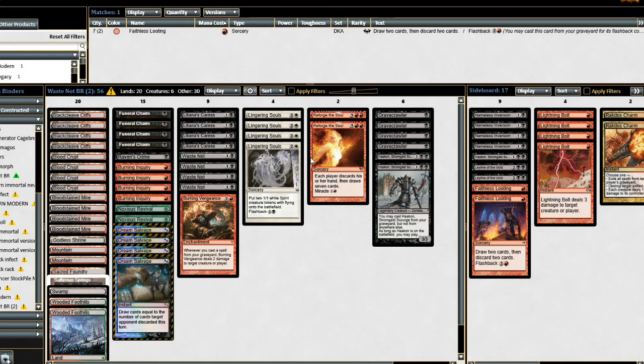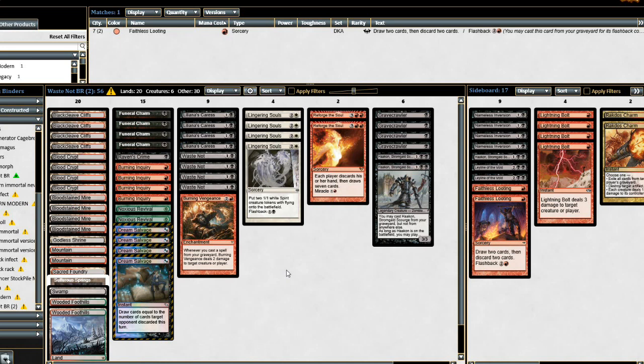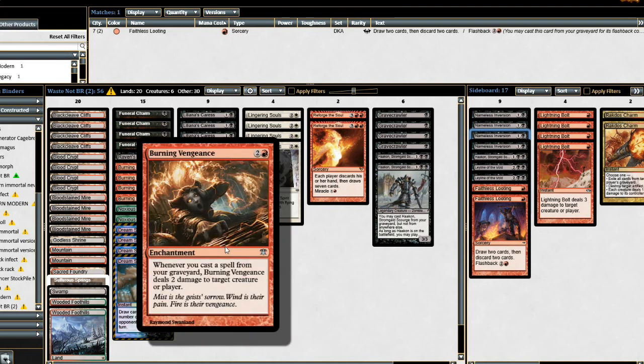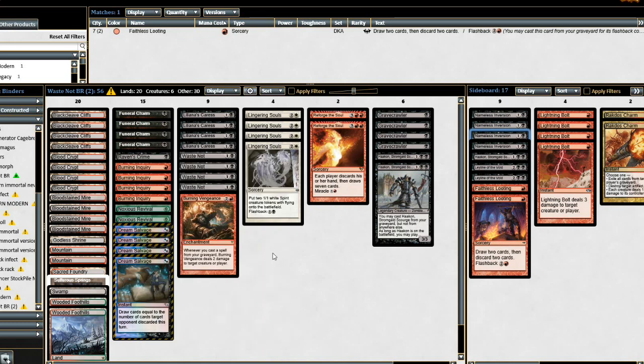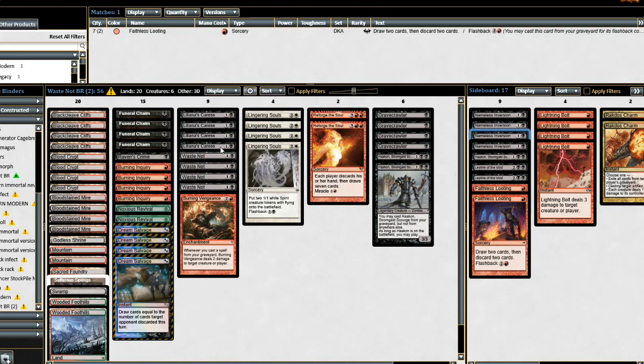Burning Vengeance also has cool combos with Raven's Crime as well as reanimating Gravecrawlers for two damage each. A combo I can see coming in from the sideboard: you could Nameless Inversion your Gravecrawlers, kill them, and then cast them back — so it's three mana to do two damage to a creature or player. That's actually very significant against creature players if you need to kill a creature. Burning Vengeance has the ability to do so. Raven's Crime allows you to make all your excess lands into discard effects.